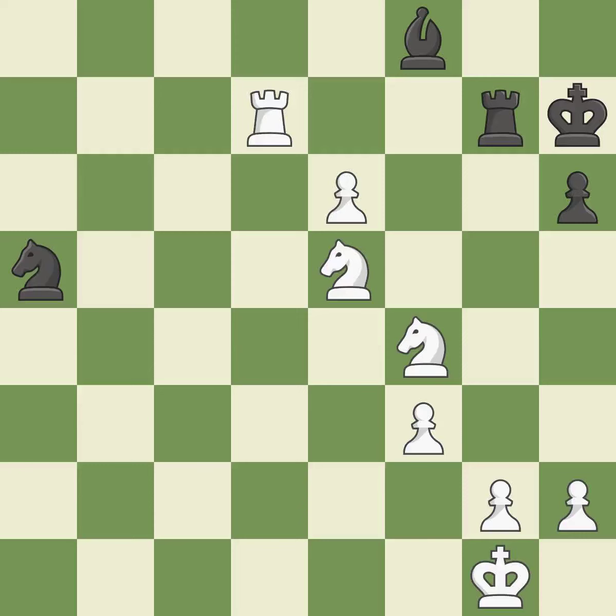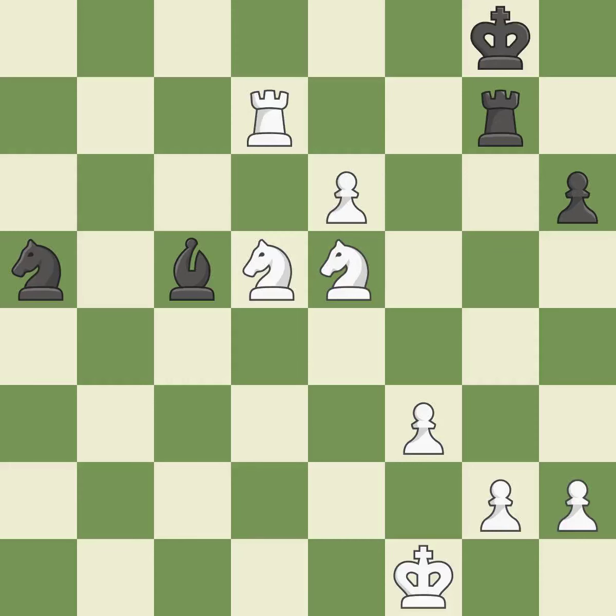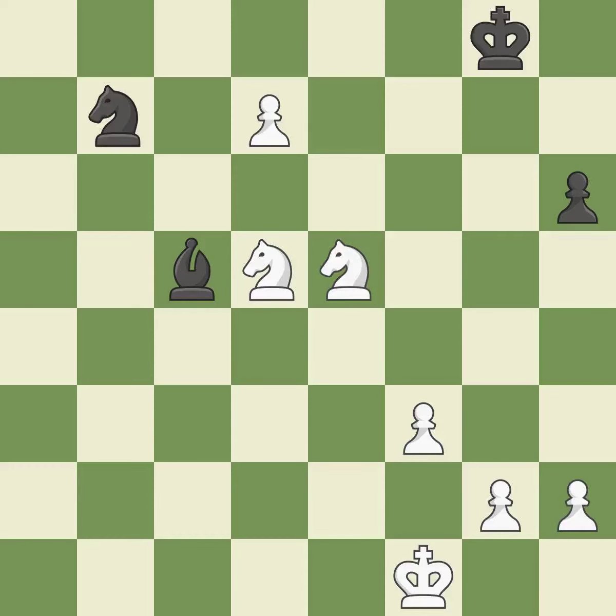A solid choice — it is excellent. This shifts the bishop to a square with more activity, giving it greater scope. This avoids the bishop's check. That is a logical response. This raises the possibility of an eventual checkmate. This is an equal trade. This threatens to force eventual checkmate. This is the start of the end game and white is winning. This prevents the adversary from elevating a pawn to a queen — one of the best moves.